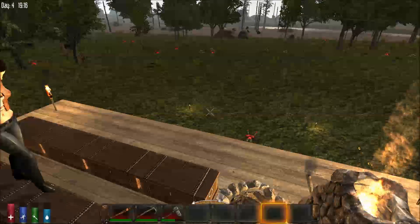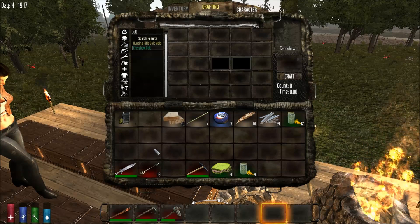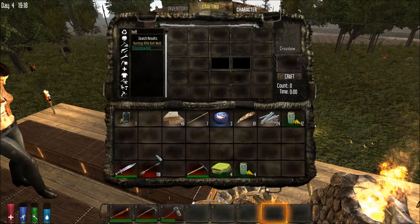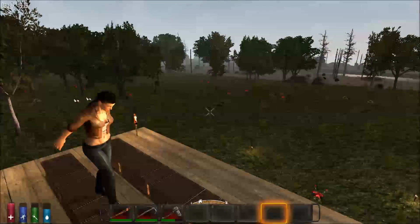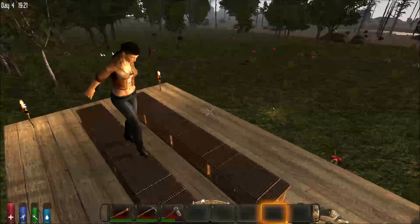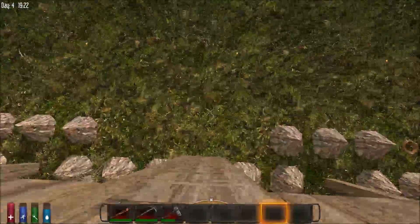How's everybody doing for crossbow bolts? I've got 50 on me, but I'm about to make 150 now. I've got 118. Trillian? I've got 138... I've got 127 feathers but no stones. Do you have crossbow bolts, though? Yeah, 130. So I was the only one that really needed them. I will run out and find two more stones. Thomas New wants to know what he missed.